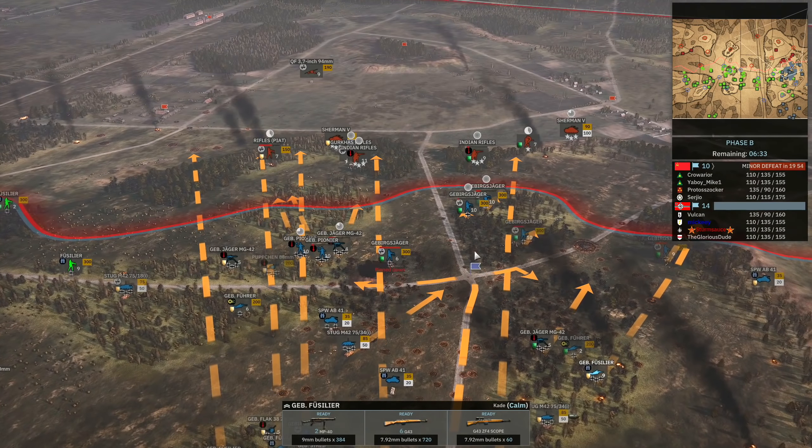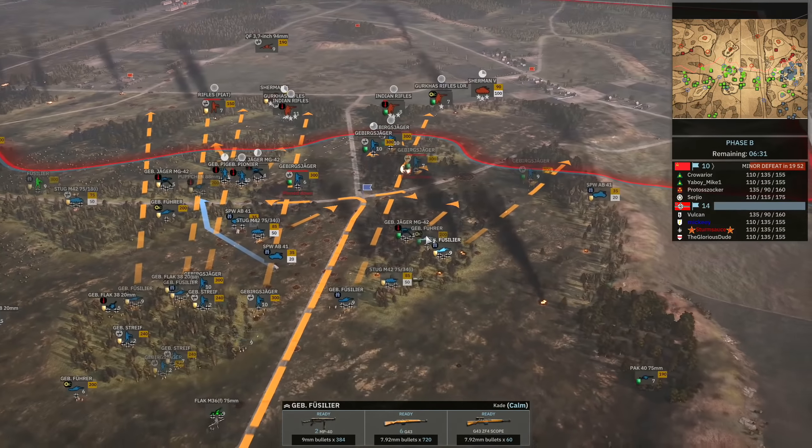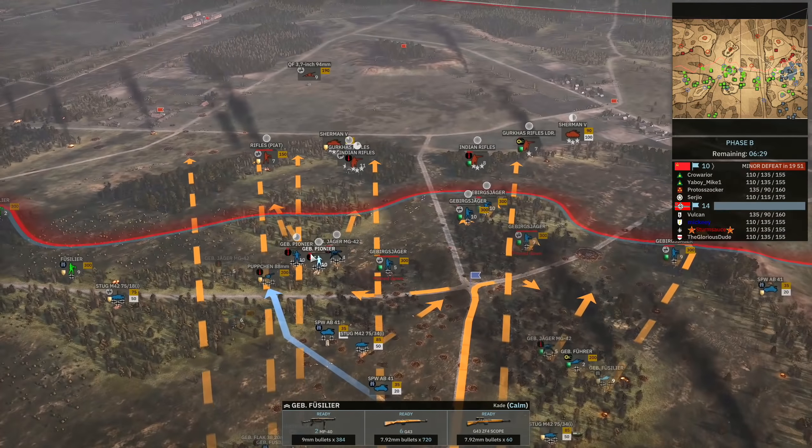I brought up some Gebirgs Fusilier — these are really good, very similar to the Calarace of the Romanians in that they're a fully fledged infantry squad with a sniper, practically in a nine-man squad — tanky sniper squads great for engaging enemy infantry at range. They also provide recon, so I'm able to spot targets before running into the open, which keeps my units in cover whilst engaging over distance — and things like the MG42 can get good shots in as well. The Gebirgs Fusilier finds the Indian Rifles and Scouts, but has to fall back.